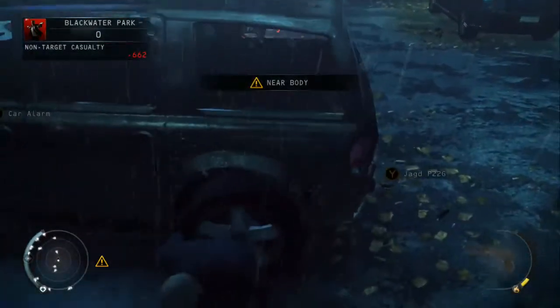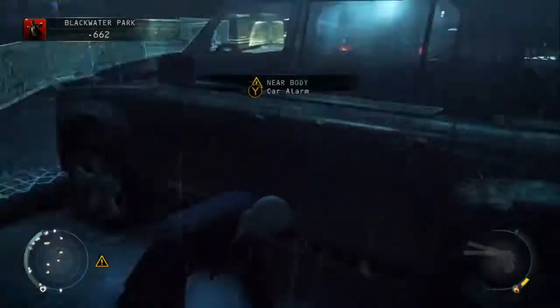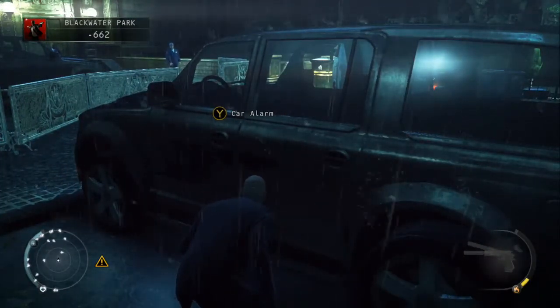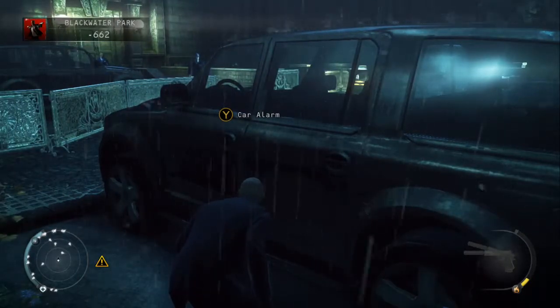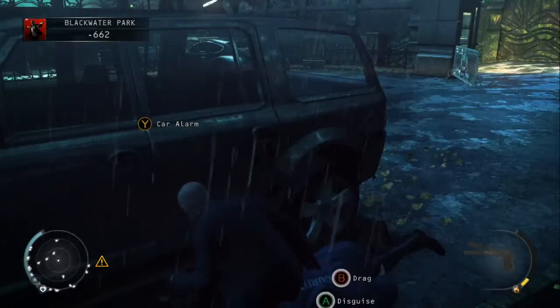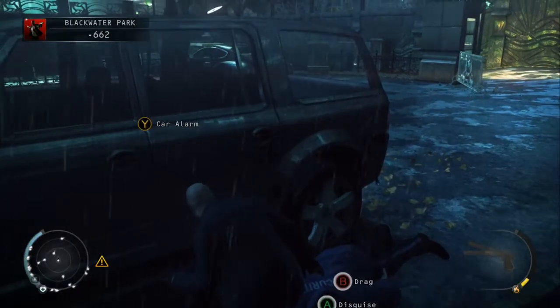Subdue him or break his neck. Then all you need to do is hit the car alarm again. We're going to wait because there's a guard over on the left hand side — we just want to wait for him to patrol away, because the last thing we want is bodies starting to pile up and risking being caught. So we'll wait for him to patrol away on the left, which he's done now.